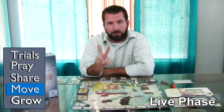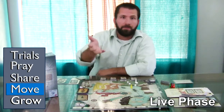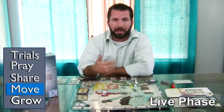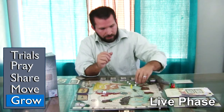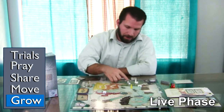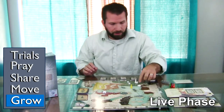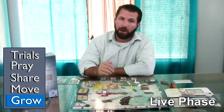During the move step, you get two moves. The Elder will execute those, and if communication is allowed — meaning you haven't rolled a one, two, or three on the message die — other players can offer feedback and tips. The last step is growing. Any church that has at least three members will get to grow. A church is any location with at least one pawn, missionary, or church member. As long as there are at least three during the growth step, you can add an extra church member to that area.